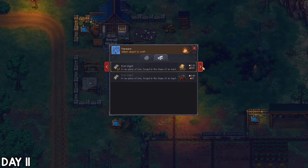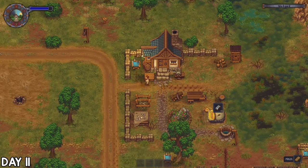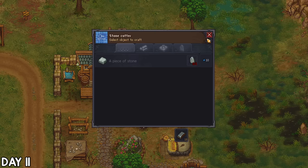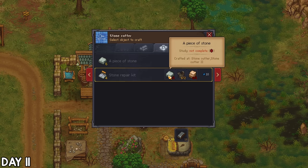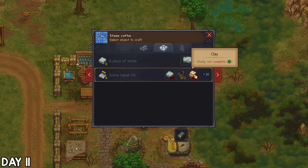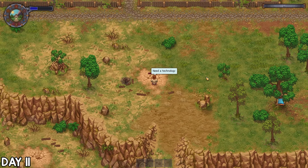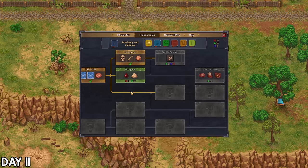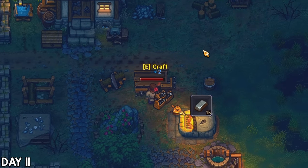On day 11, I got some more iron smelting before removing the iron stockpile because I was running out of yard space and found out I don't need this yet. In its place I built a stonecutter so that I could make more stone repair kits, but these require clay — a resource I hadn't come across yet. The chat helped me out as to where I could find some, but I didn't have the tech yet and couldn't find it in my tech tree. I'll need to wait for a later point, so for the rest of this day I gathered wood to craft more wood repair kits.